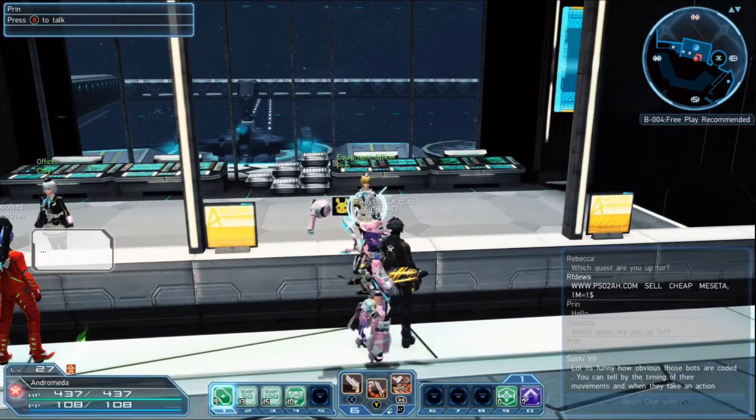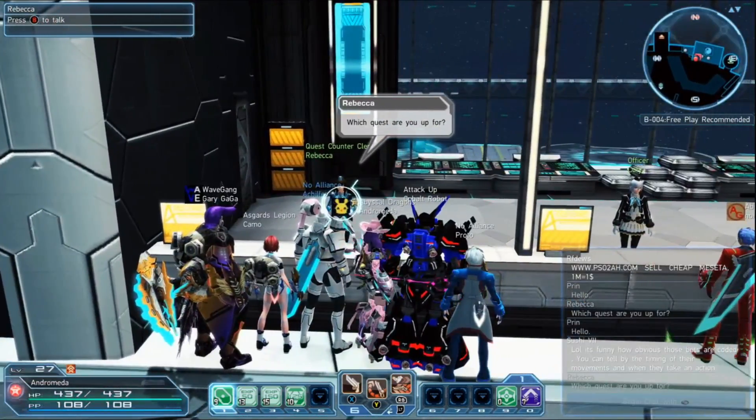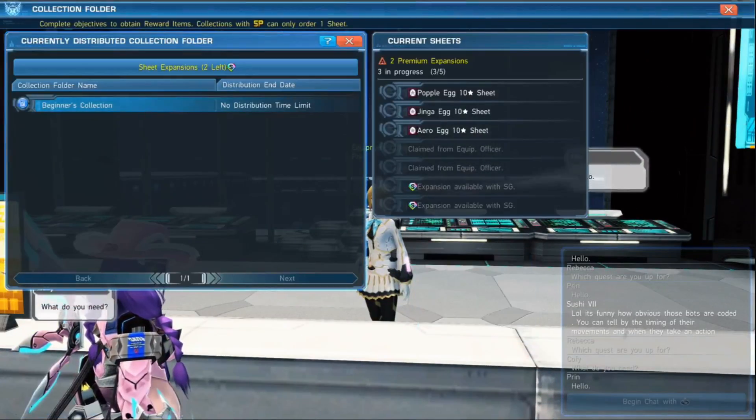To do this we're going to talk to the equipment officer Prynne. She's just a few steps down from the quest counter clerk Rebecca. If we talk to her she'll have what's called collection folders.